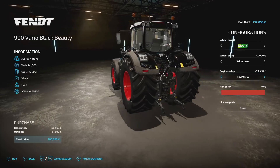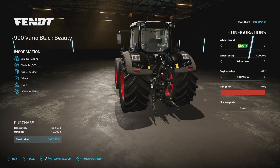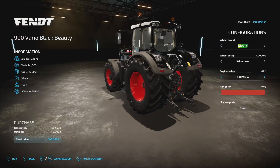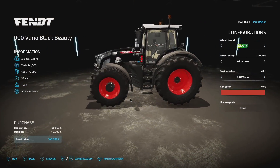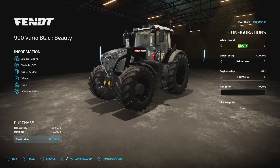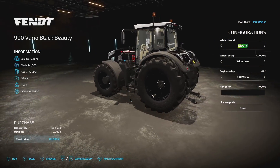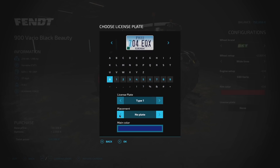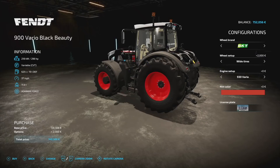For the engine setup, we could go from 296 up to 415 horsepower for $59,000, but that's a brand new tractor price. I'm going to stick with the 296 horsepower for now - that's basically double anything else we've got. For rim color, I want black wheels but not sure I love them. We're getting the license plate front and back - plate number two, 'DJ Go Ham'.